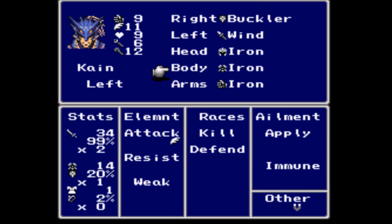Basically, he's a dragoon. He doesn't have any kind of special abilities, except that his attack is wind elemental. That's what that little wing means under element attack right there. So he is able to deal pretty decent damage to flying-type monsters.